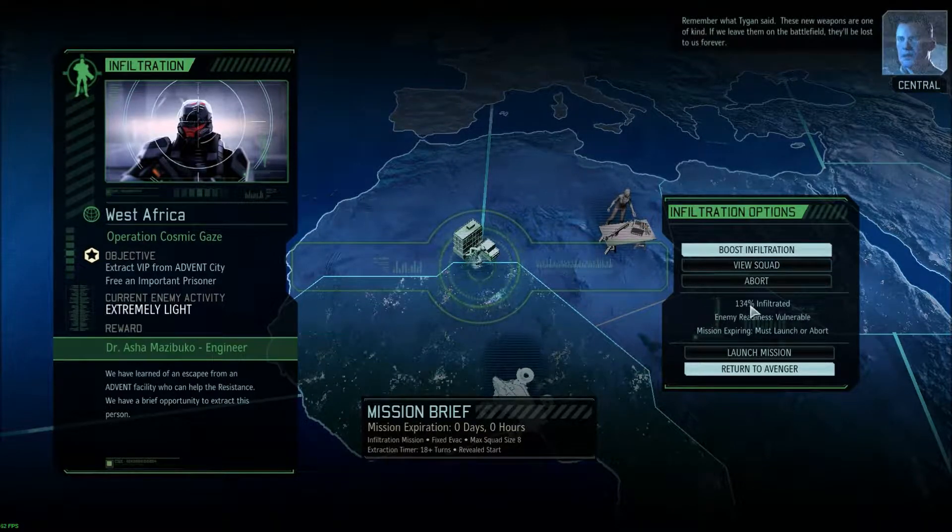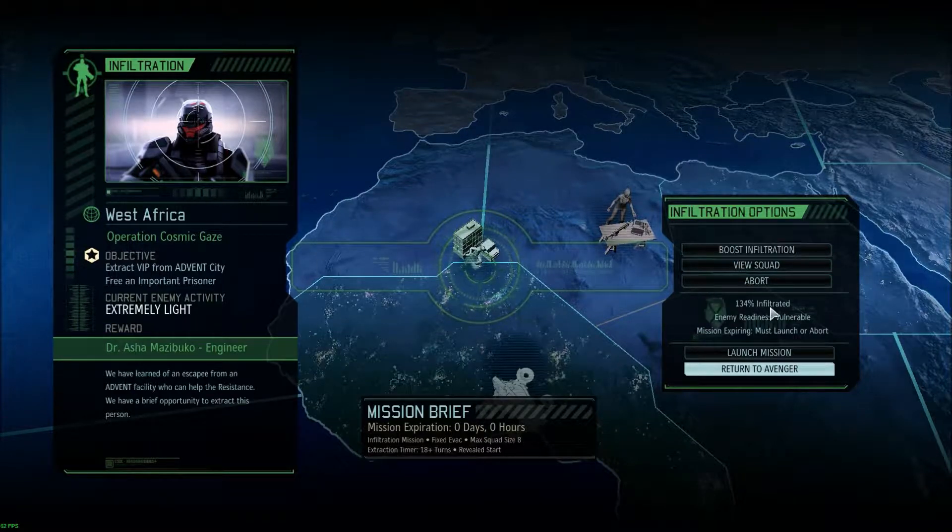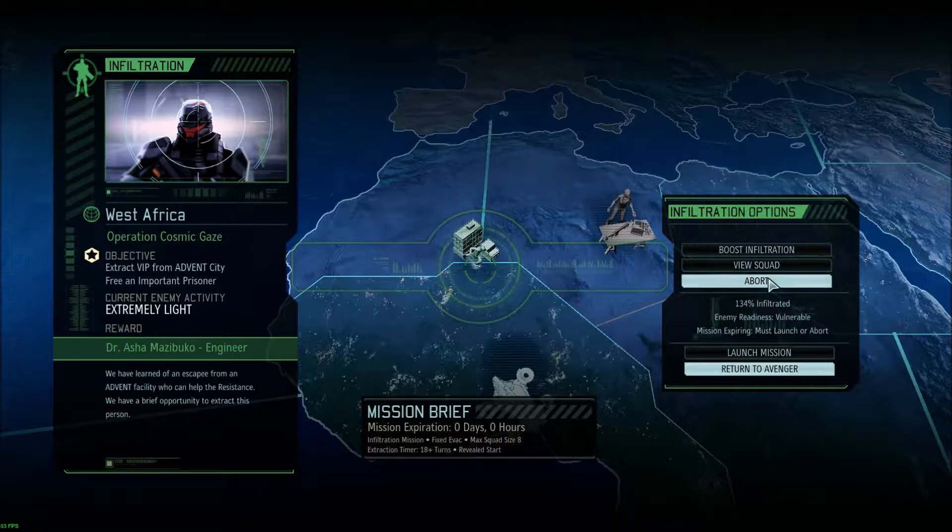Remember what Tygen said. These new weapons are one of a kind — if we leave them on the battlefield, they'll be lost to us forever. We're getting an Engineer, which is good, and their status is Vulnerable. Vulnerable still means three squads of enemy troops, but they're smaller squads, and the enemy reinforcement timer takes longer to complete.